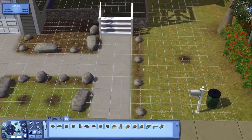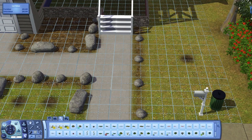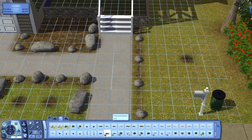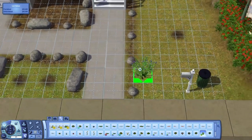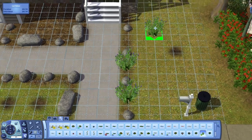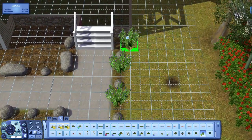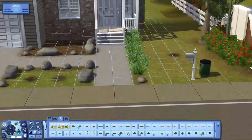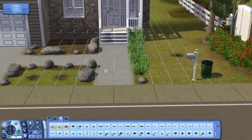Over here, if you go into flowers — one of my favorite things to do — I'm going to use this lavender, I think it came with Island Paradise. Every other rock I'm just gonna place it. Look at that, beautiful!